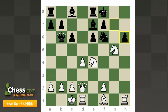Now I have the opportunity of taking here and then giving check on h7 and then taking f6, and my queen gets into h6 — that looks good. I also have the idea of knight h7 check, and if he takes it with the knight I can play queen takes h6, game over. I believe the game is actually over.